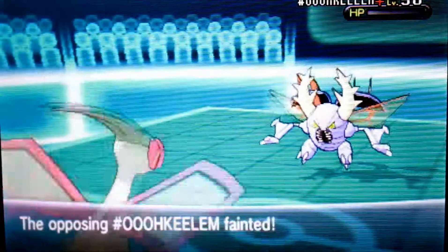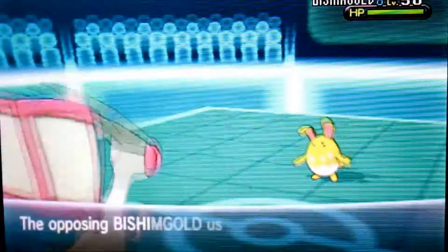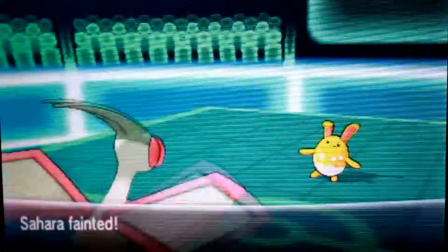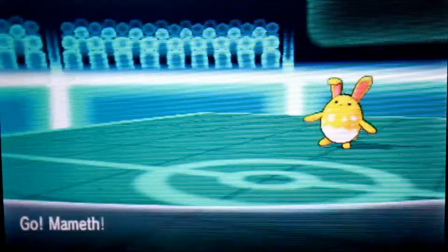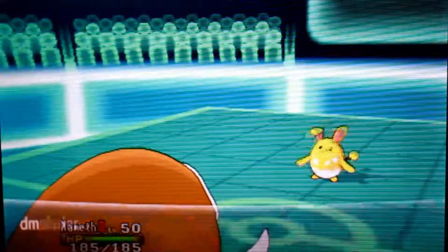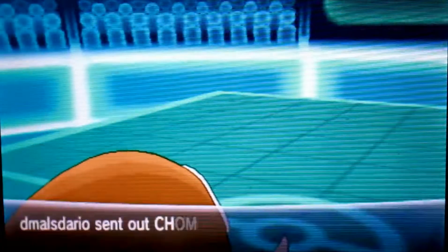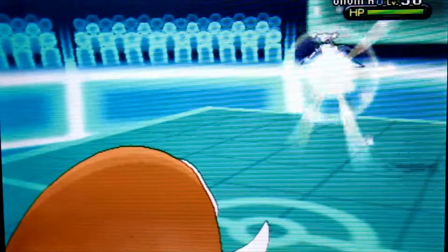Pinsir is a real threat. In comes my Flygon, and I can knock this thing out with a Stone Edge. Thankfully the Stone Edge hit — because without it, I would have been in big trouble. In comes his Azumarill, which is Shiny too. So many Shinies on this guy's team. It knocks out my Flygon with Aqua Jet.